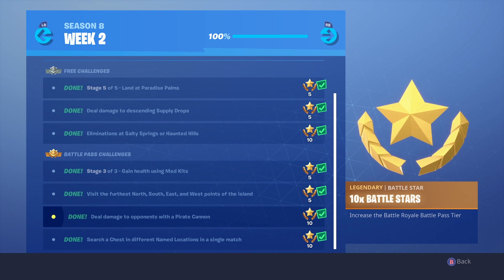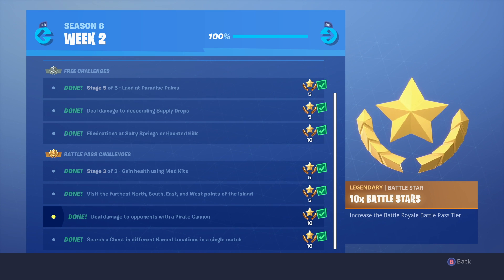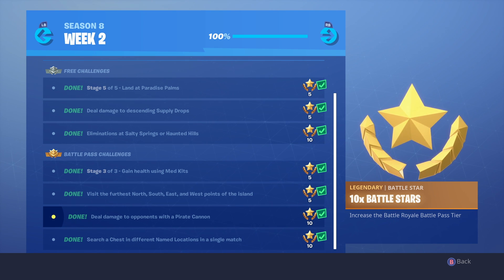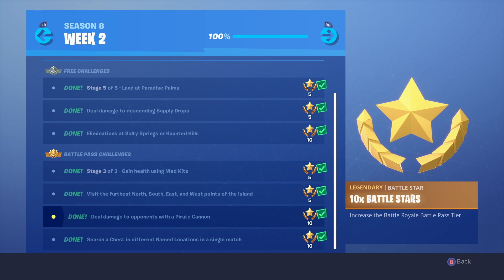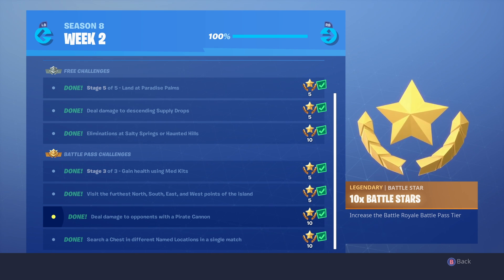The next one is to deal damage to opponents with a pirate cannon. This is pretty hard, to be honest. What I did was go into Team Rumble and rush people with the cannon. If you find some unsuspecting players it should be easier, but this is definitely the hardest challenge.